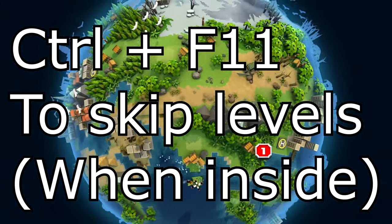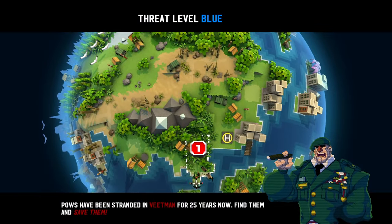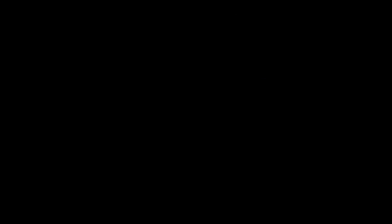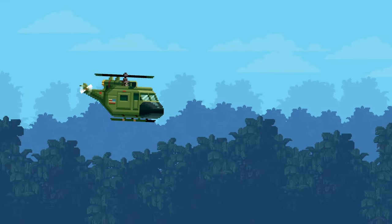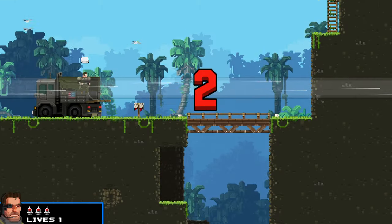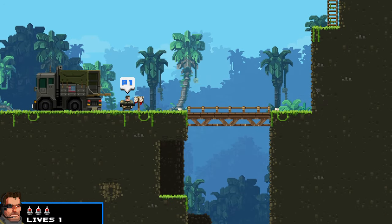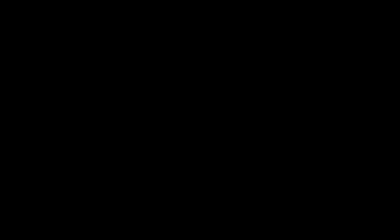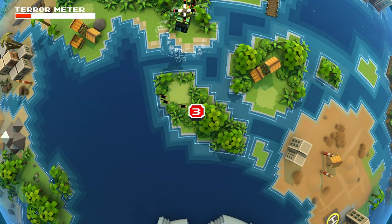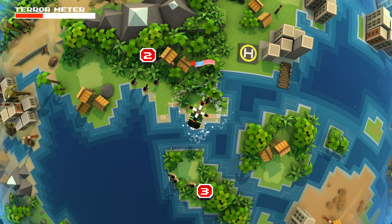I'll explain the rest of the achievements and skip past this so you can see the ending part. You can see me skip some of these levels — go into the level, skip the intro if you want, and then as soon as it starts just press CTRL+F11 and there you go, that skips the level. Do that for all the levels and then move on to the other achievements.